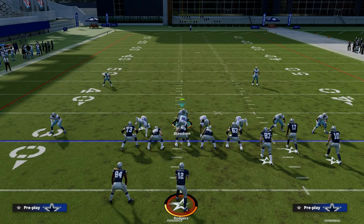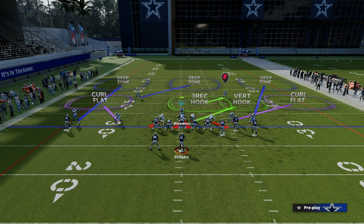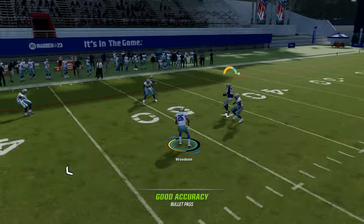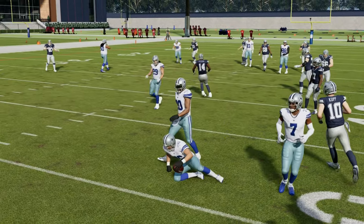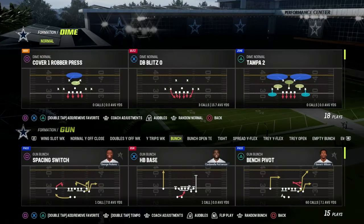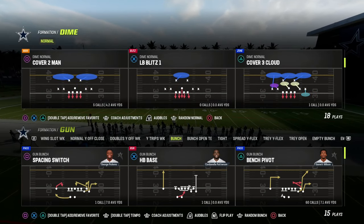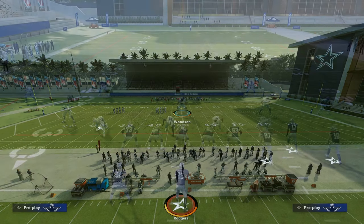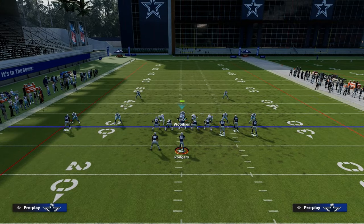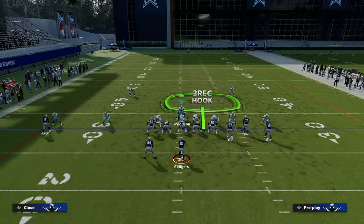We can also drop a defensive lineman into a vertical hook zone — whatever we want it to look like. You can see how we're turning our man coverage into a cover three. Now they set up man-beaters and they throw into a zone. That is the idea — make every defense look the same as much as possible. Another thing I look for is whether my defense can play match coverage, because I think match coverage is one of the best ways to play defense. We have Cover Four Quarters here — audible to it, pinch my defense, and now we run our match coverage system. Really effective, very simple adjustment.